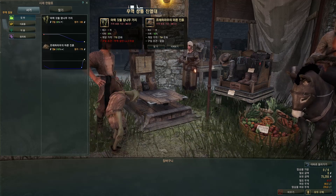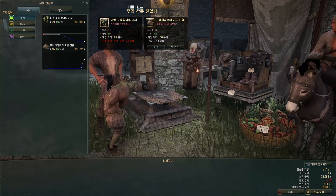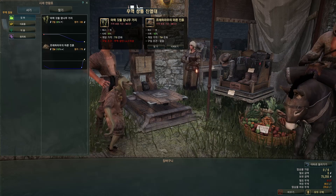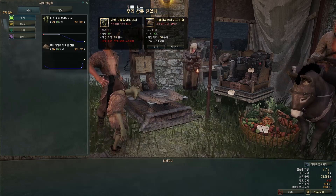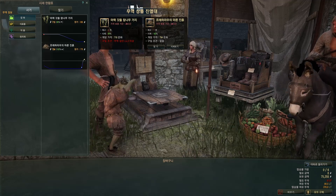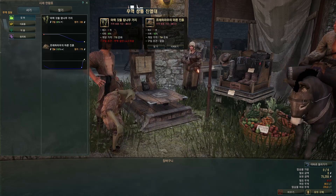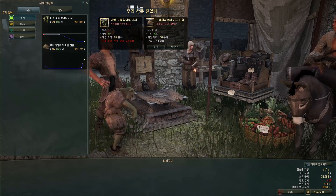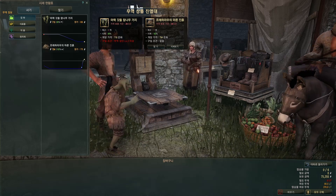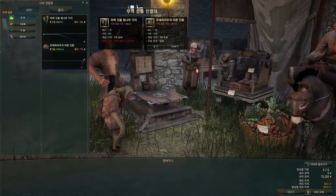This is the current value — it's 102% of the base value, which is 775 for this item, making its current value 794. Then this indicates whether you can purchase it or what the purchasing requirements are. In this case, this one requires trading rank level 2.